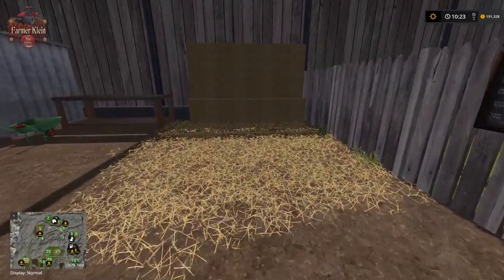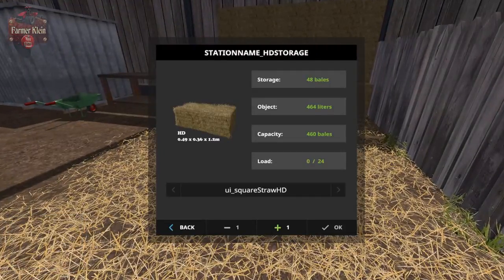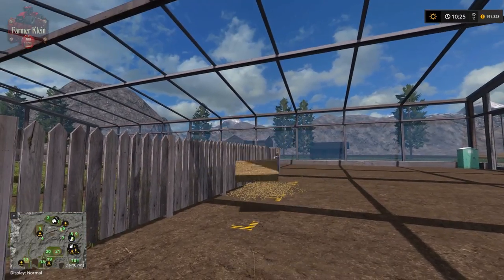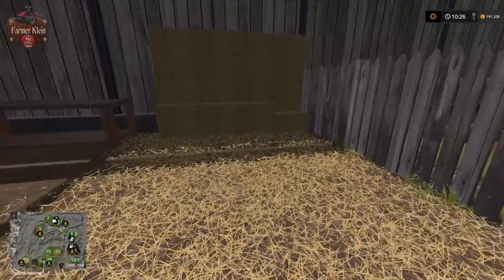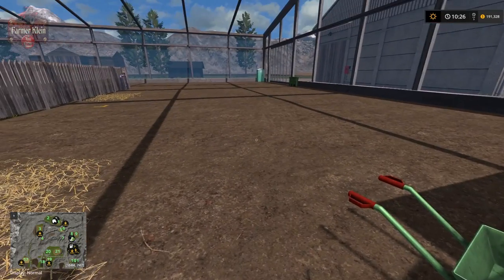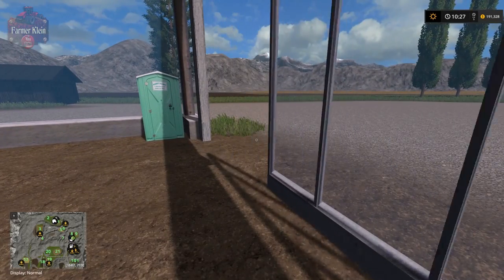Over here we have the HD bale storage — we start with 48 bales stored and have storage for 412 more. Walk up and use the trigger to toss bales in. You'll need an HD bale baler to make the straw bales for this particular mod — I'll leave a link in the description.